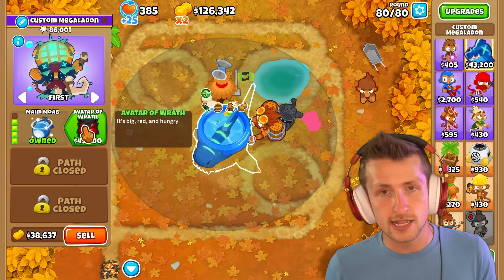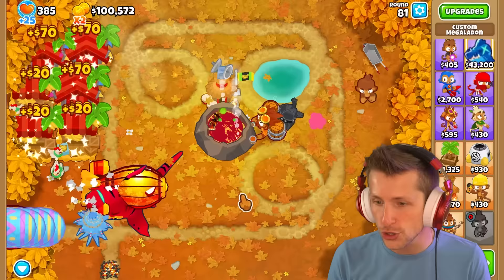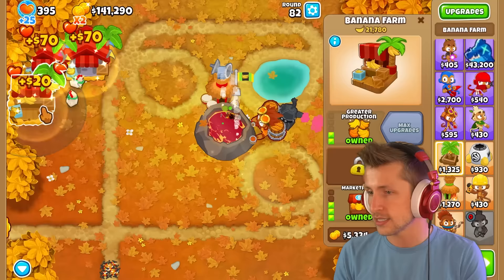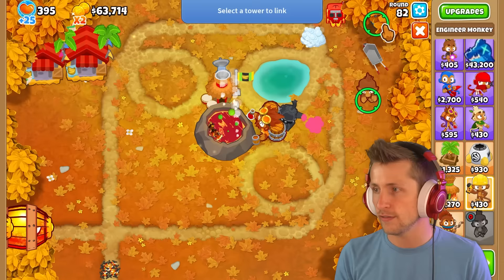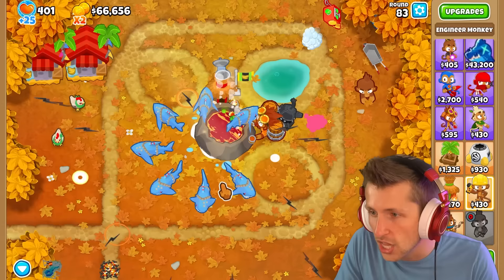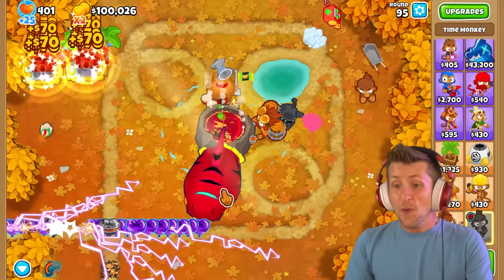All right, here we go — it's time for the Lava Megalodon! His range is almost global. Let's take a look — I want to see that in slow motion. He's so fast! We can sell some towers and get an Ultra Boost. Ultra boosting this guy — I actually like that he's hidden now. He doesn't just sit in the lava pool all the time; he only jumps out. Look at that texture — that red and yellow looks really good. Let's go up to round 95. Wait, he's also got lightning procs! That's so cool!